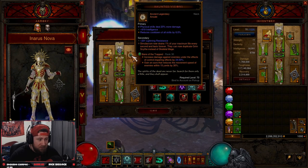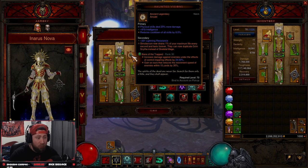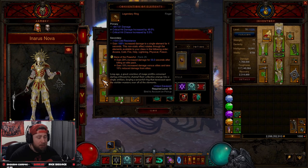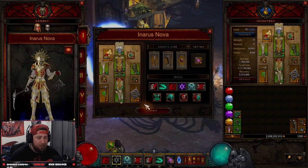We've paired this with Haunted Visions, which makes our Simulacrums drain 1% of our maximum life but they last forever. Then we have Captain Crimson's for more damage against slowed enemies — triple the bonus against enemies afflicted by any control-impairing effects. And we have Convention of Elements for a lot of damage. These are the two key items you need for this build to work.